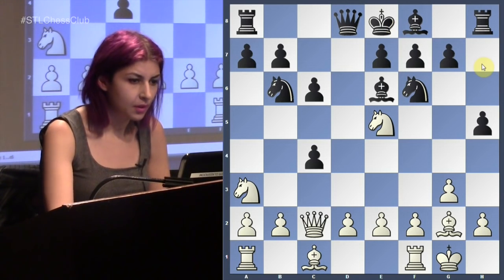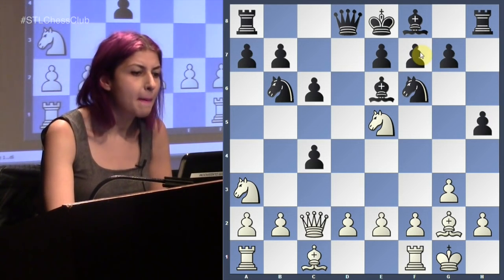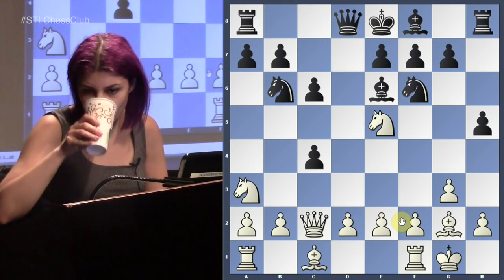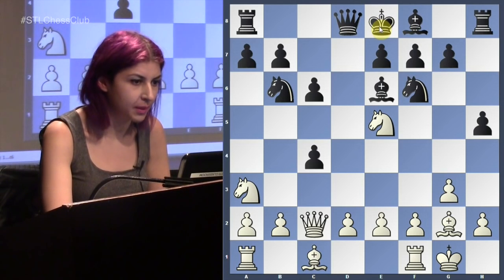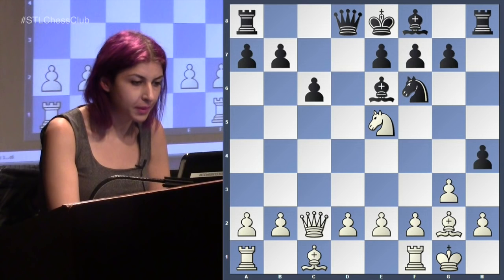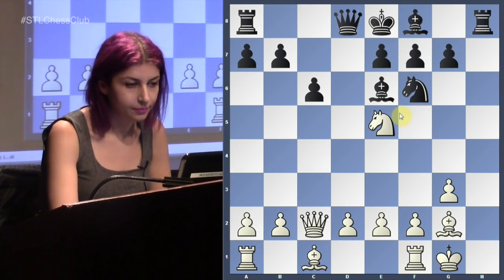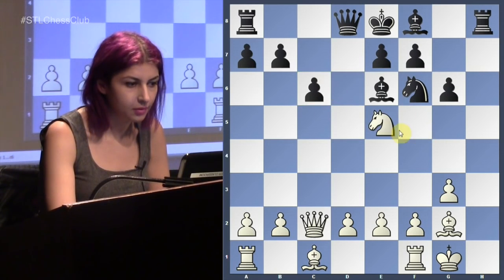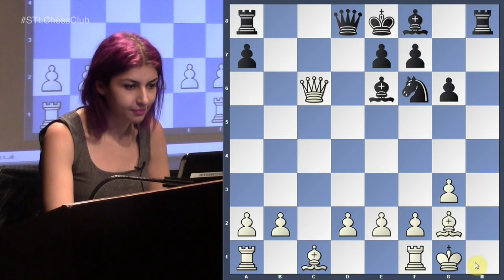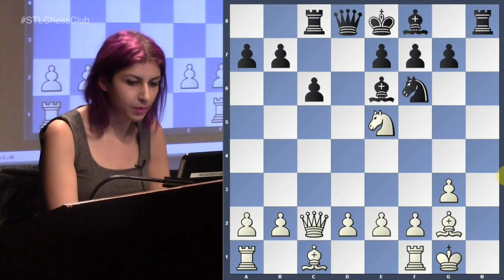Here I think h5 just doesn't make any sense because Black is way too behind in development. There's no way all of a sudden White is just going to get under attack and get checkmated — his pieces are just not active enough. The advantage that Black has is the center is still closed, so White cannot just punish Black for this bad king in the center. White takes h4, knight goes back, because c6 was hanging. Let's say you go g6 — I'm going to take. And you lost your rook. This fianchettoed bishop is of course a very annoying piece. So rook c8.